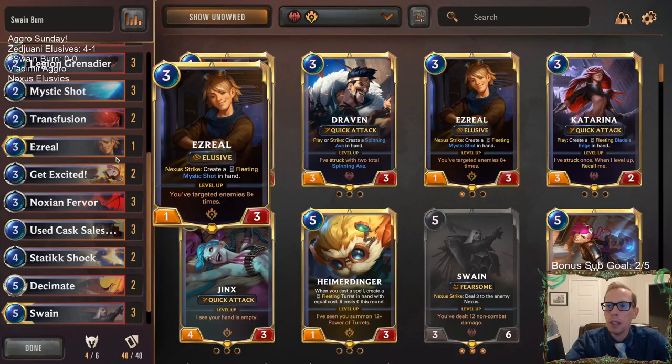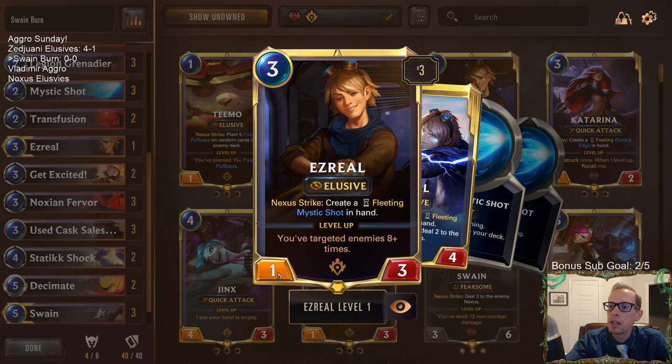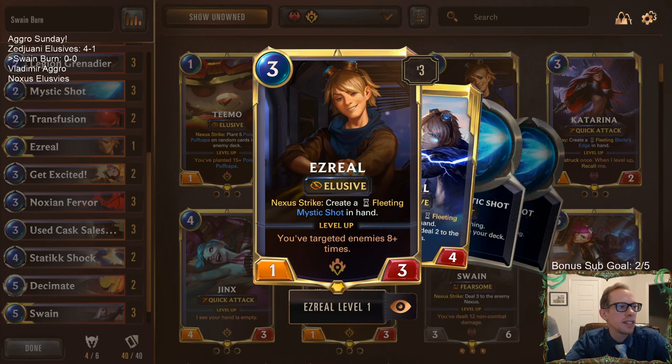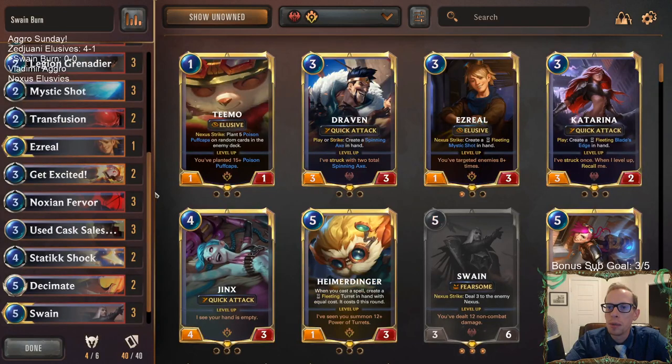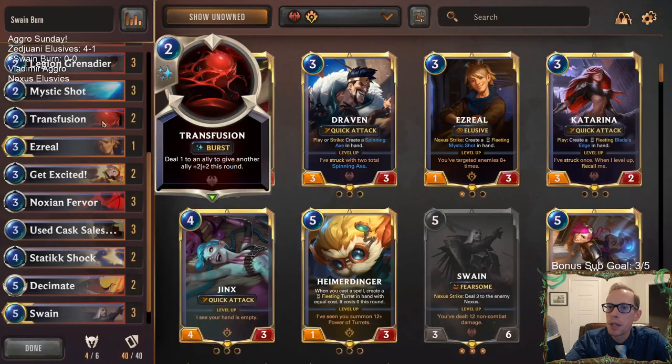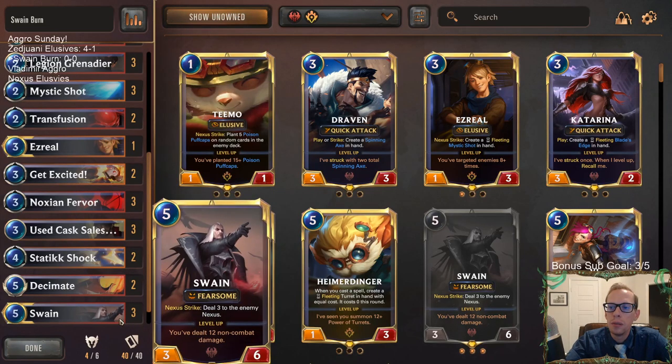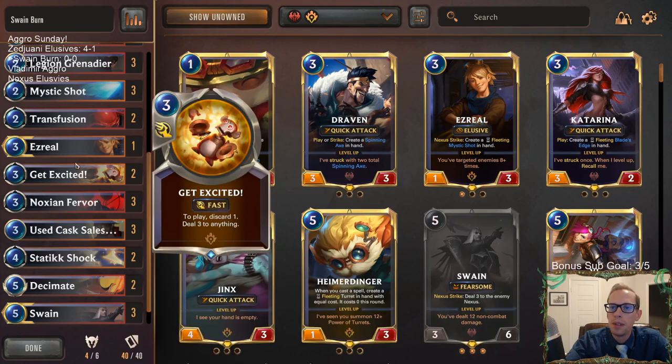We have one Leviathan to grab Swain, but Leviathan just costs a whole lot of mana so I didn't want a second one. Instead, we're going to play one Ezreal. It attacks for one and it's elusive so you can get that damage in, create Mystic Shots, and do some extra damage. We're not leveling up Ezreal, but it has a lot of health so it helps out our Transfusion as well.